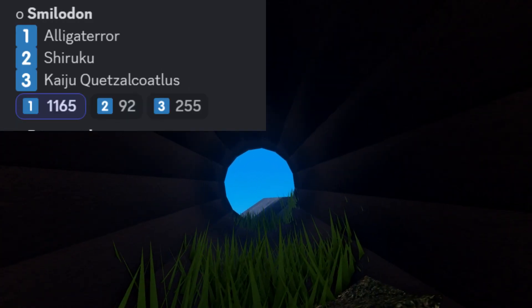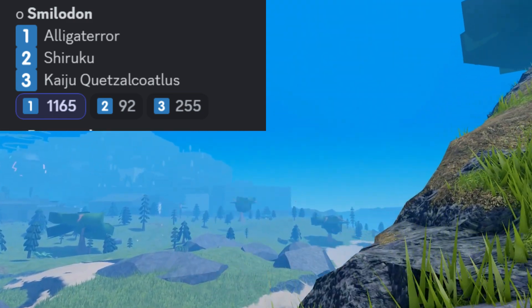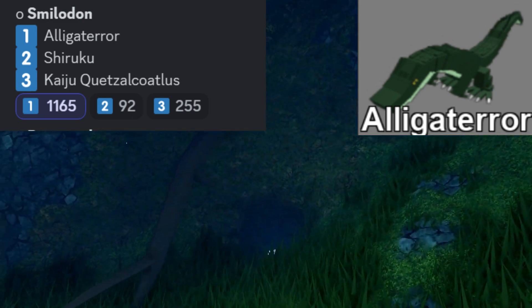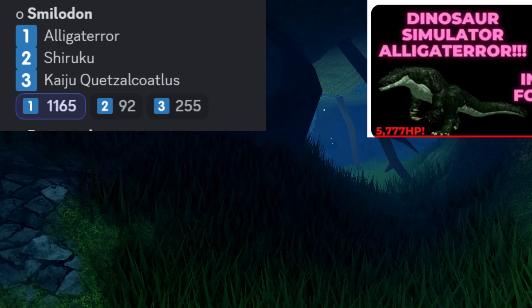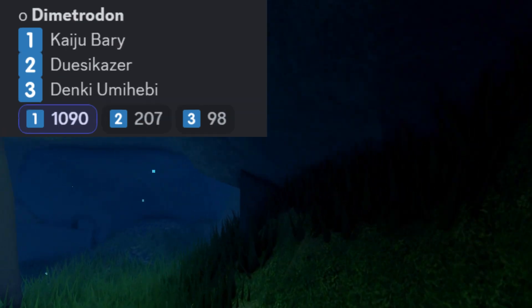For the Smildon, we have a theme for a skin that will be made based on the alligator, which is like the Dinosaur Simulator dev dinosaur — I've done a video on this, it's one of my first videos, it's here in the top right. The Smildon is themed on this.